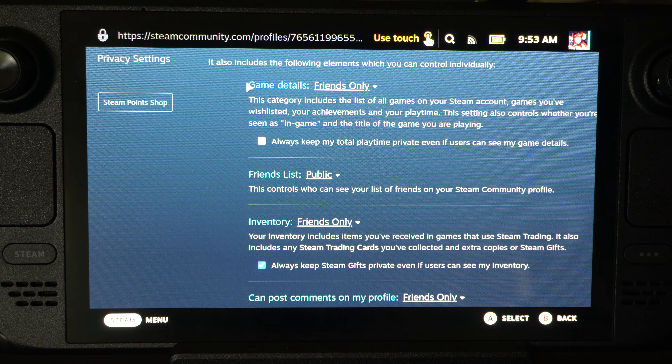Then you've got your game details. If you want to make your games private, go to this. And then here's our friends list — it says Public — so we might want to go to Friends Only. This controls who can see your list of friends on your Steam Community Profile.